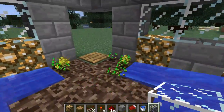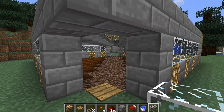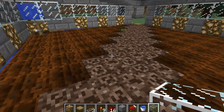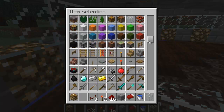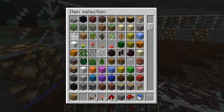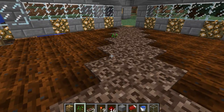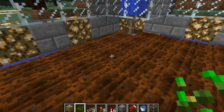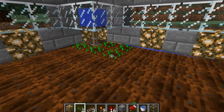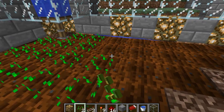Just get all the seeds and wheat and stuff. I'm in creative so I don't get any — let me find some. There we go. And as you can see, if you go to about the middle here, you can get practically everything without moving. So it's really good.